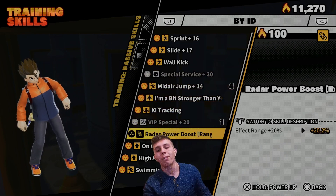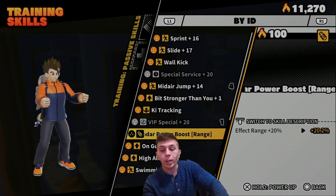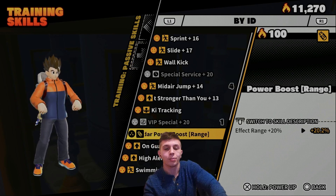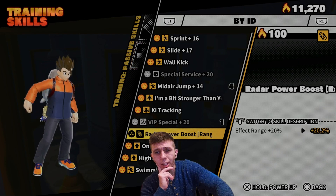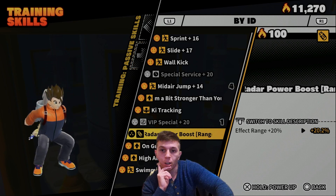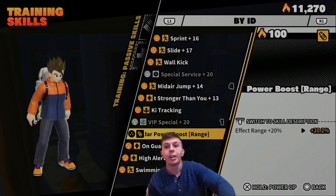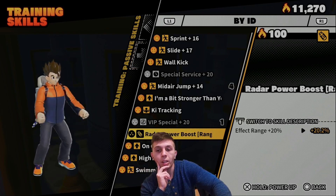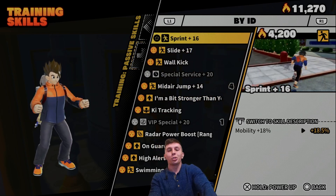Moving on, this is an ability I personally don't use but many players get value from: Radar Boost. Radars are very important — they're the difference between finding all the keys, dragon balls, and civilians so raiders don't get free evolution power. If you have a level one Dragon Radar and the Radar Boost passive, it essentially becomes a level one-and-a-half. It's great if you like supporting teammates by gathering materials, and it helps you pinpoint that one missing key or dragon balls in a specific area. Definitely a useful ability to have before Season 2.